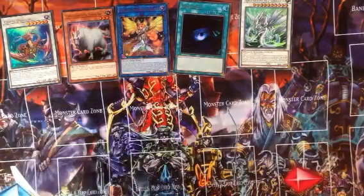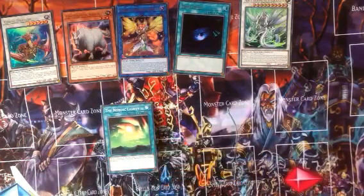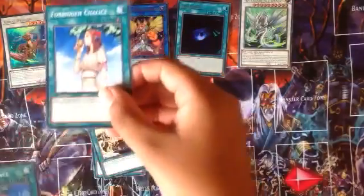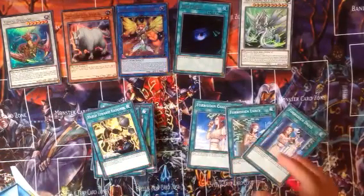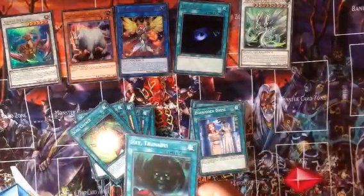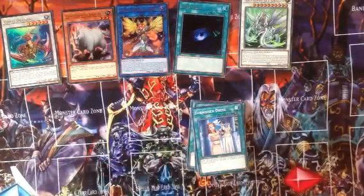I didn't know this deck had a field spell — I'm surprised. The Nordic Lights, which is a good card because no one wants to be destroyed, but then it can destroy the monsters if they get destroyed. We have two of the Nordic Relic Drumper, March Towards Ragnarok, Forbidden Chalice, Forbidden Lance, and Forbidden Dress — kind of fitting because it's like a godly deck and these are like godly cards. Monster Reborn — I swear it's banned. Soul Charge, True Renade — isn't that just Giant True Renade? And Mystical Space Typhoon. That's it for the spells.